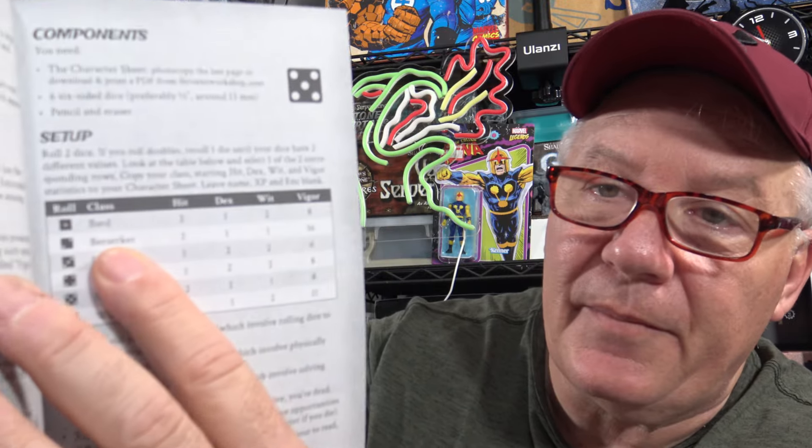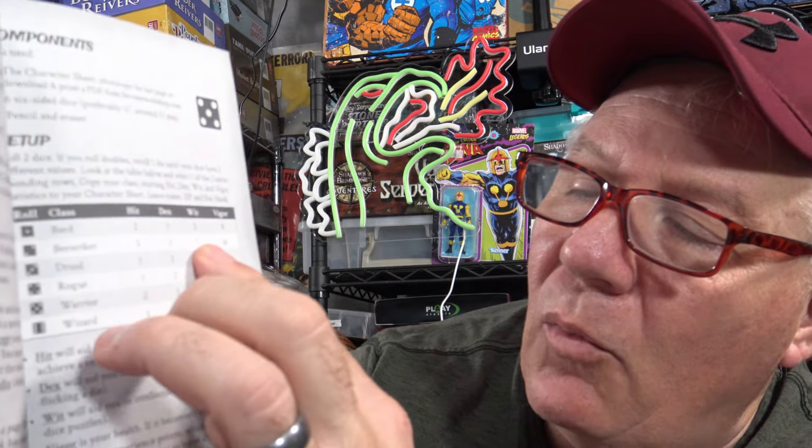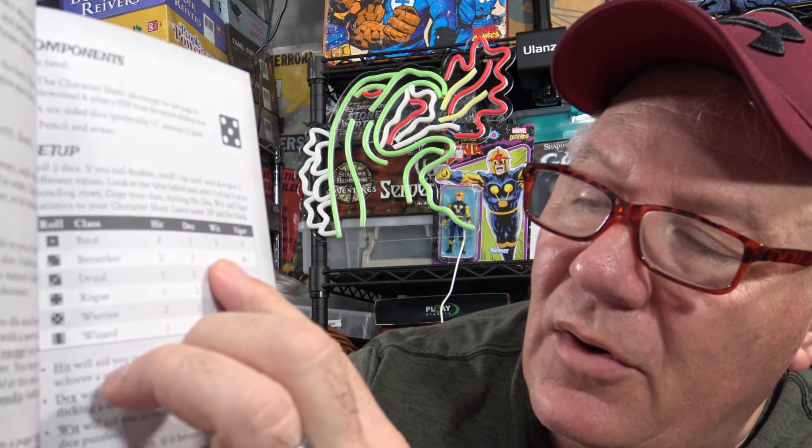You're going to pick a particular character and roll two d6 — d6 are your thing in this game. So if I roll a two and a five, I have a choice between a berserker and a warrior. I'd choose the berserker. Your vigor is your health, wits is a whole different thing, dexterity you'll have one for, and hits shows how many hits you do — which is two.